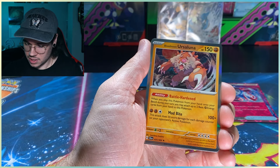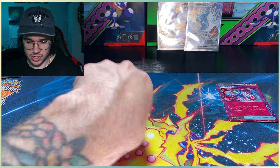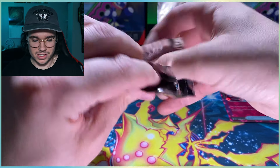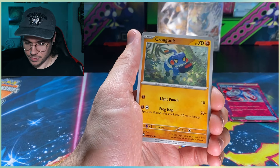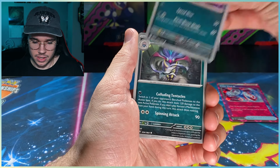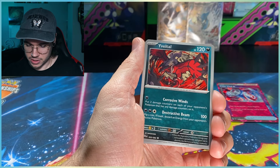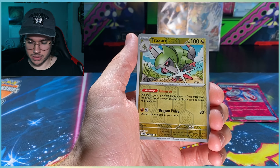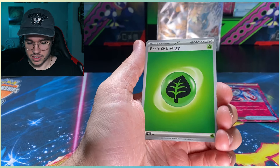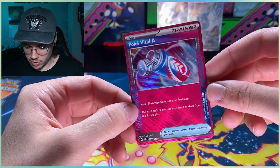I don't want an Ace Spec but I forgot those were in here. Oh — Poké Vital? I don't know if that's good. Cure again — we're just pulling the same holos and reverse holos over and over again. Come on, last pack — Malamar, still seeing new cards surprisingly. Sylveon again — come on, give me an Illustration Rare. 13 packs and we got an Ace Spec. Rock on, I guess that's what we got.